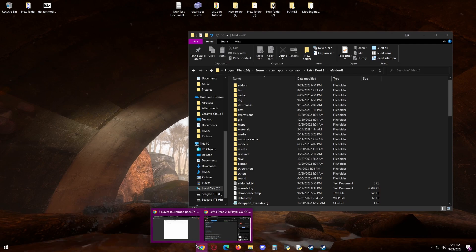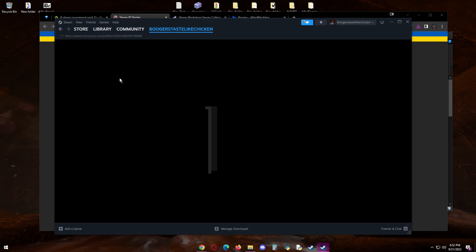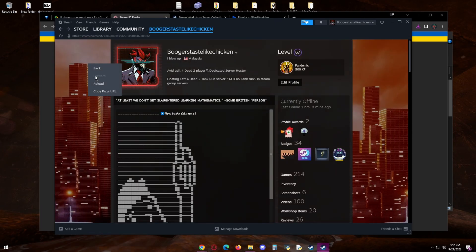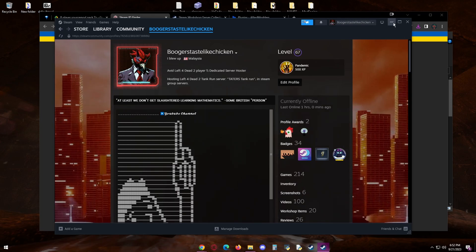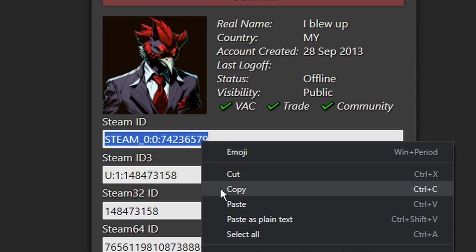Once you've done that, click the next link in the description — it'll take you to a Steam ID finder. Here you're going to have to go to your profile, right-click to copy the page URL, and paste it into the address bar. Then go ahead and copy your ID.